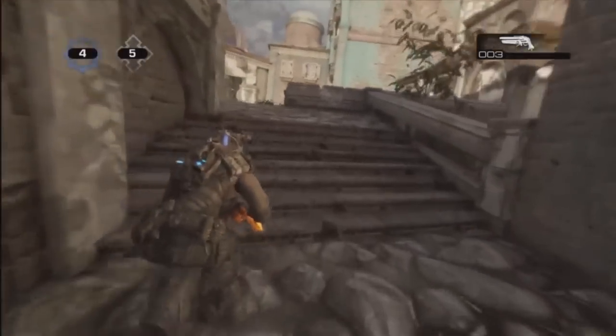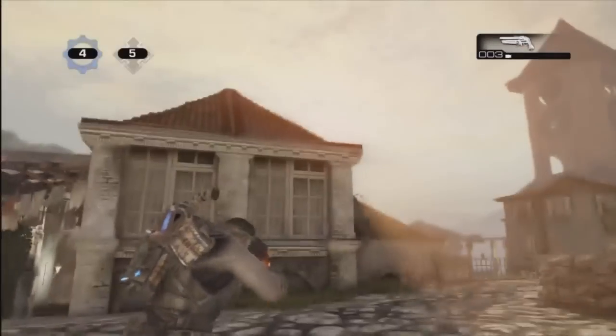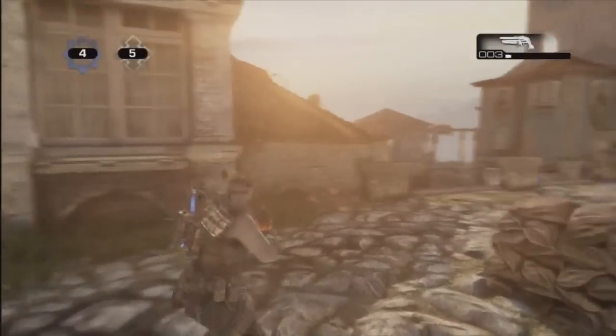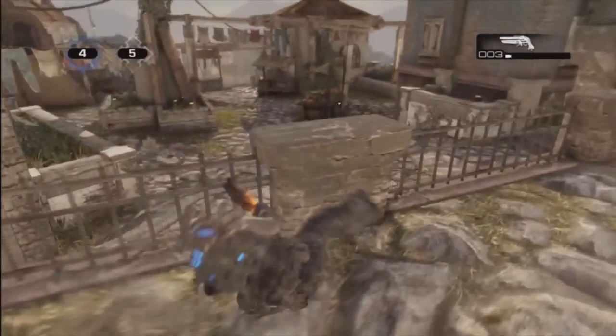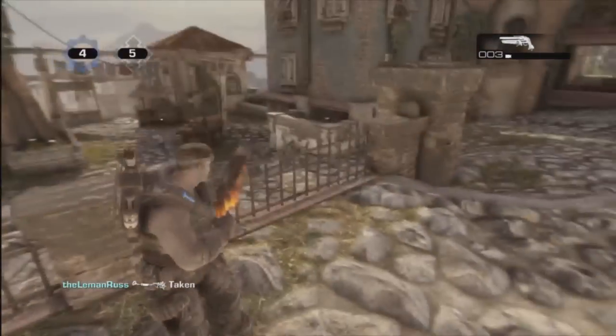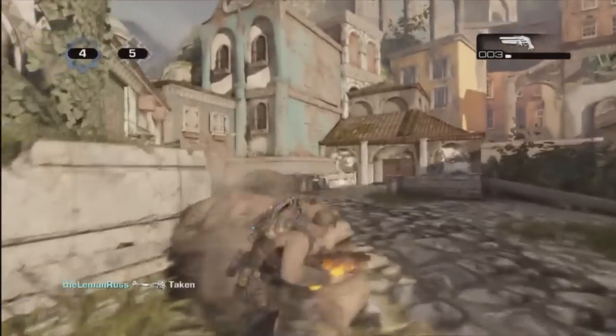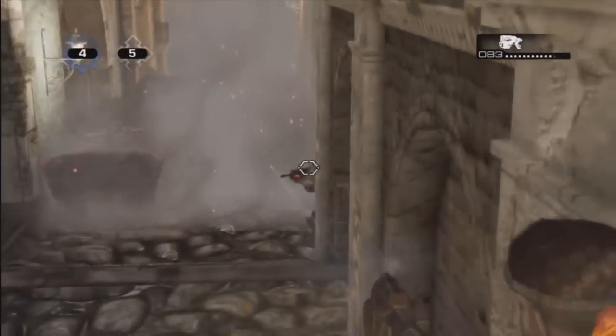I'm going to run to the Flamethrower for a while because I'm going to need a gun to fight them off. As you can see, it's sort of like a high-to-low map — the low end being that side, the high end being this side. So up here you've got the high ground, which helps if you've got, say, a sniper on the wall keeping people pinned in the middle. But sadly, it's kind of where all the decent power weapons spawn.